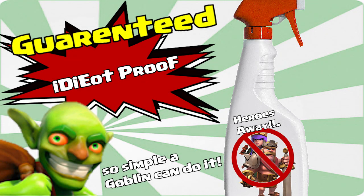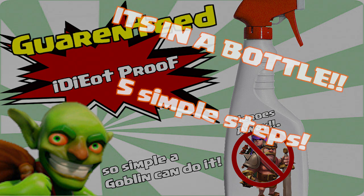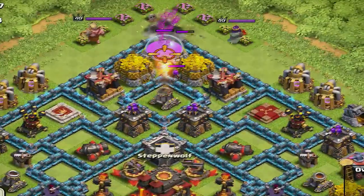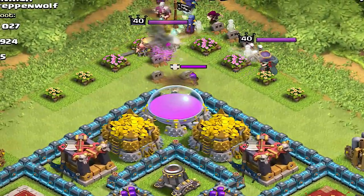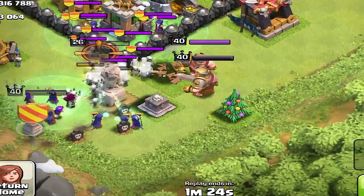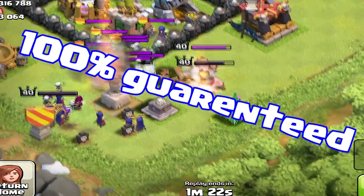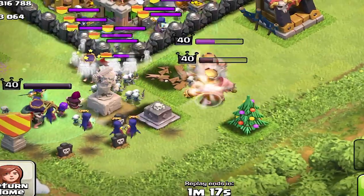Hello and welcome to Heroes Away, where I will be showing you guys how you can get rid of those pesky heroes and clan castle troops. We have an amazing product in a bottle that lets you do this in five simple steps. This method has been tested — you will be taking out max level heroes and clan castle troops, 100% guaranteed or your money back. Let's jump in!